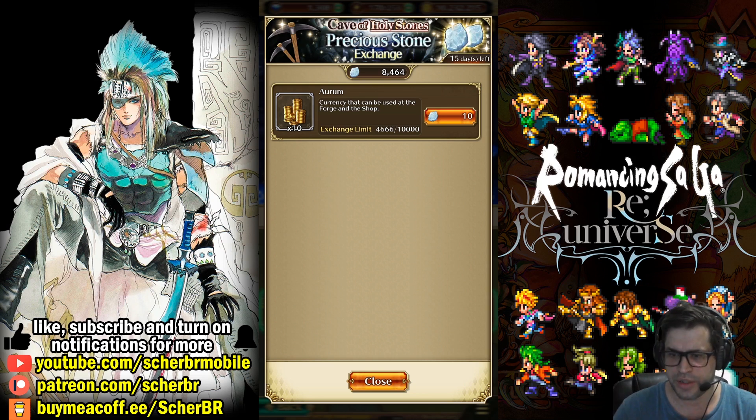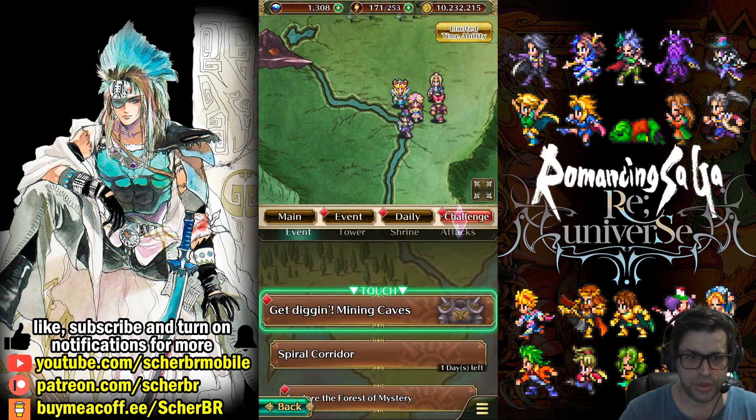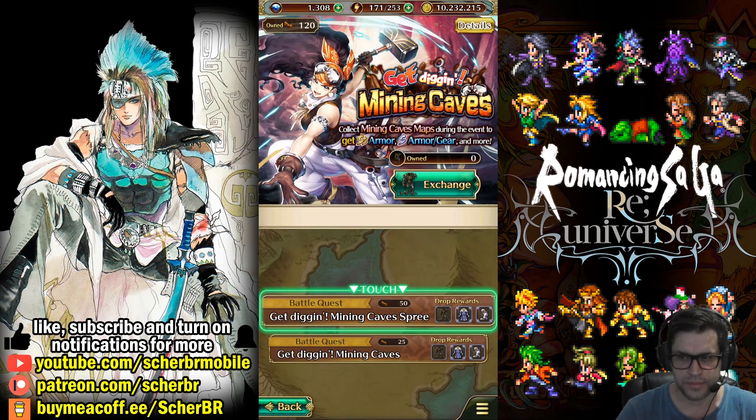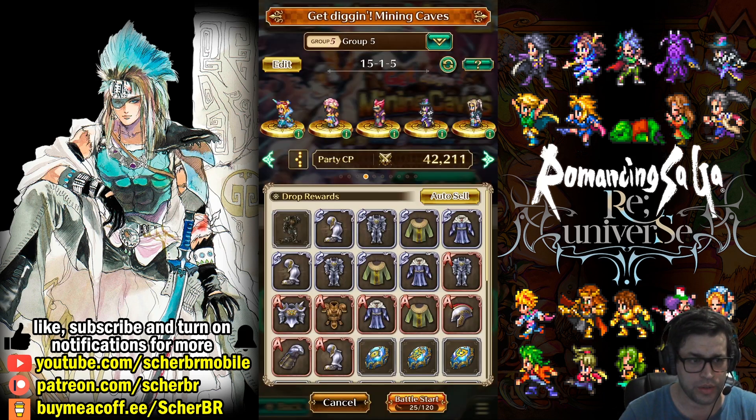What I'm thinking is that they will be releasing another Holy Stone Cave — this time for gears instead of armors. There's an order: first weapons, then armors, then gears, and last accessories. The next event will probably be gears, and we'll be able to get more of these maps to run this event more times. Usually when it says spree, you can do it two times instead of one.